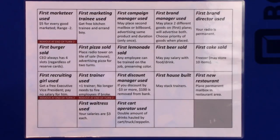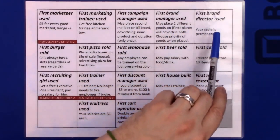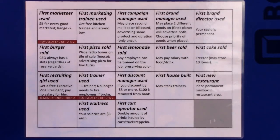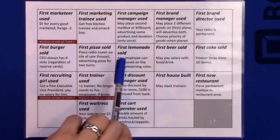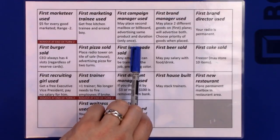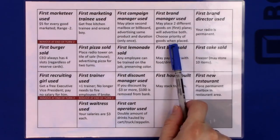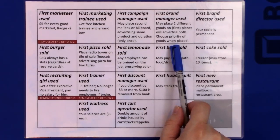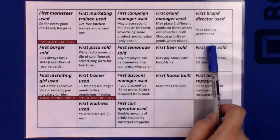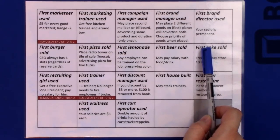In the same row, there's milestones for every use of the four different marketing employees. The marketing trainee — the first person to use them — gets a free kitchen trainee and errand boy. The first campaign manager used can place a second mailbox or billboard advertising exactly the same for the same duration. Similarly, the first brand manager, on the first use, the first plane markets two different goods at the same time, and you pick which one gets marketed first in case the house is full. And finally, the radio will be permanent — the first radio.